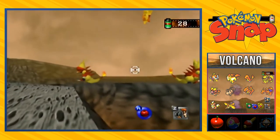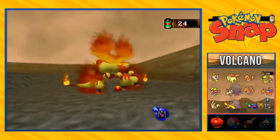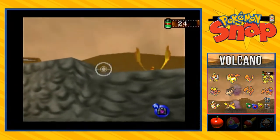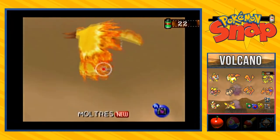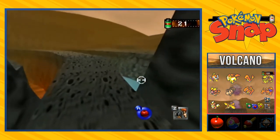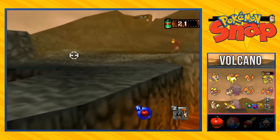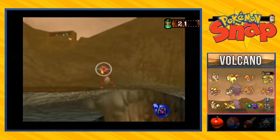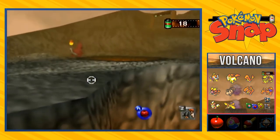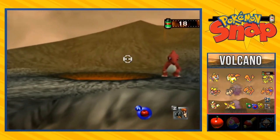Look at that - the first of three legendary birds. If you see right here, boom, you're going to find yourself with two Magmar fighting. Make sure to look over right here so you can take a better picture of Moltres. These flying type Pokemon are the hardest to take a picture of because they just go up and down. Here we have Charmeleon. I wonder how many points you can actually get when it comes to evolving a Charmander into a Charmeleon.